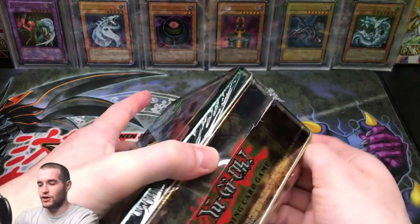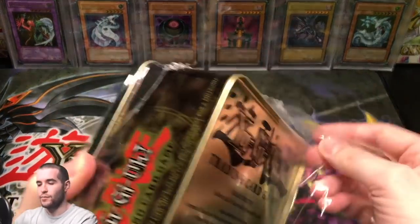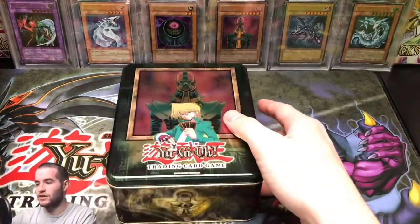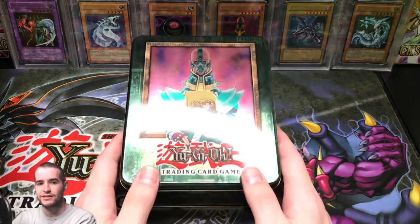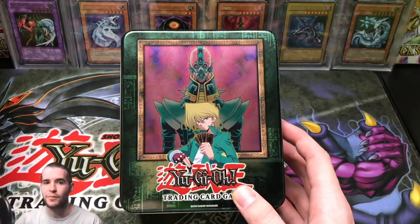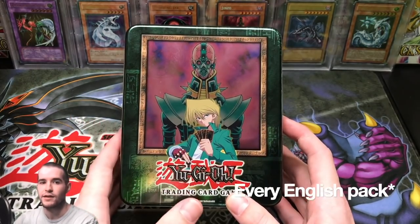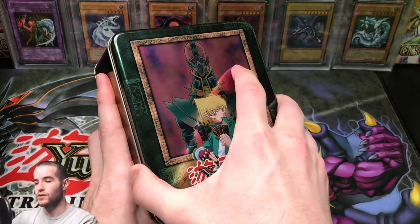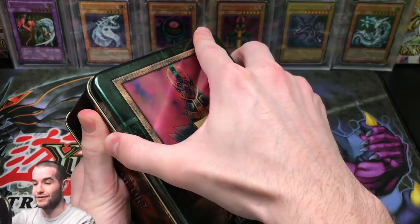This is considered our 6,000 subscriber special. I know we're a little bit past 6,000, but I was waiting on this to get here. We're going for 10,000 subscribers to open every single pack in Yu-Gi-Oh history — literally every pack. So if you're watching and enjoying the content, subscribe. Popping open the Jinzo tin 2003 — let's see if we can get this thing out.